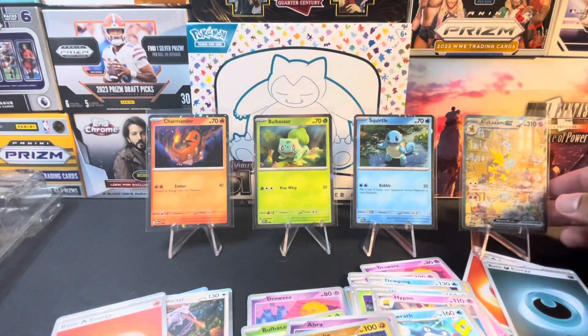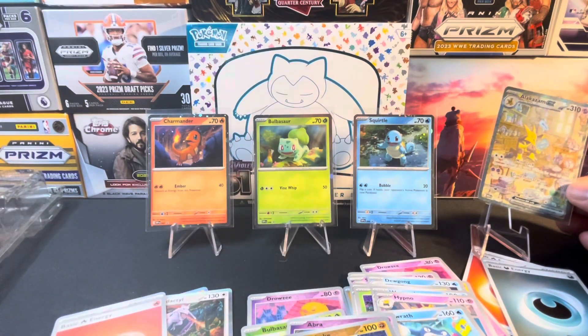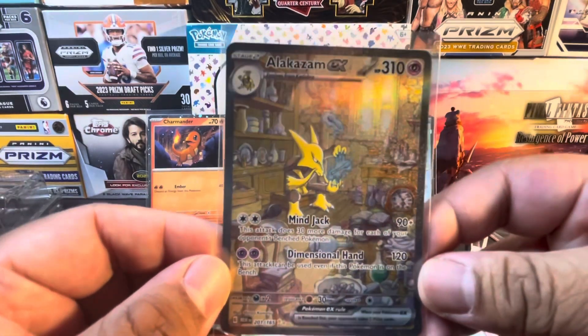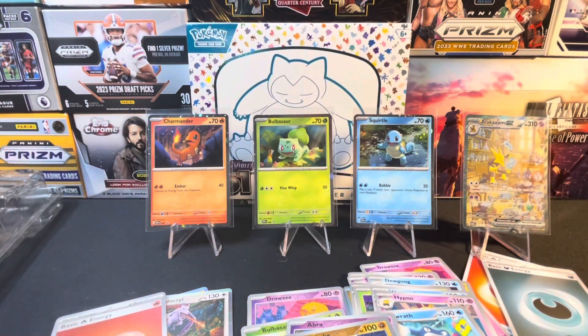For the quick recap: we got our three promo starter holo cards — Charmander, Bulbasaur, and Squirtle — and we got this Alakazam EX, very nice. We also got the poster as well, so that was pretty fun to open. Hopefully I'm able to fill up the rest of my binder. Thank you all for joining — I hope you enjoyed. See you on the next one, take care, thanks, bye!